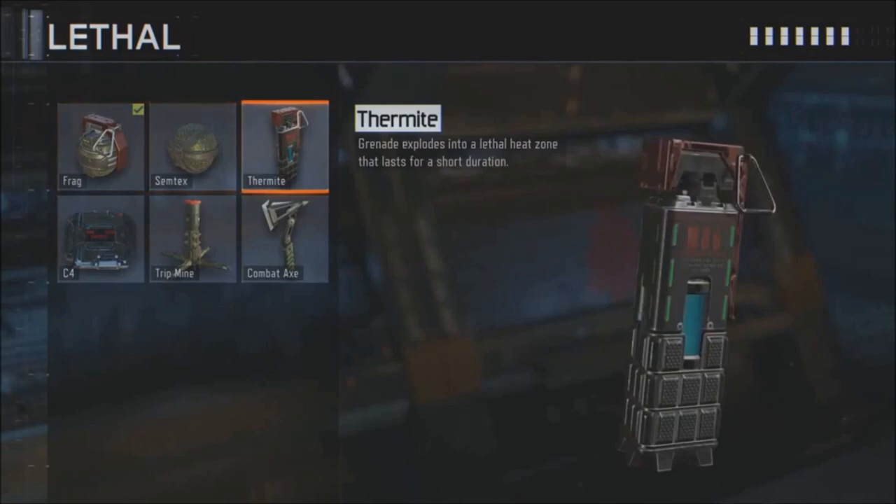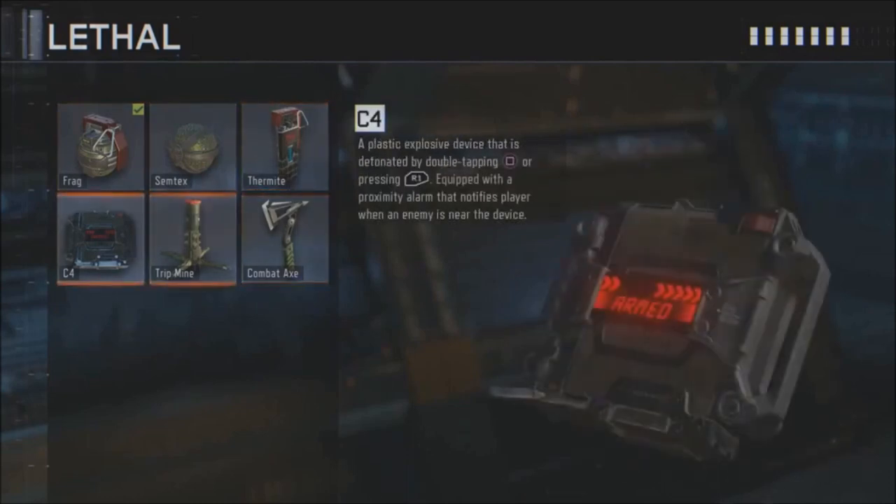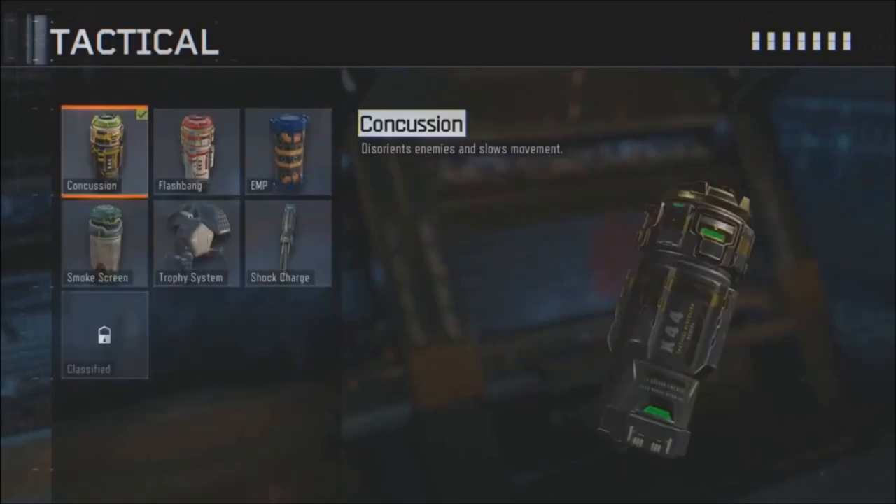Another piece of equipment I'd like to talk about is the Tripmine. The Tripmine is actually like a Bouncing Betty — a lot of people have been comparing it to the Bouncing Betty. So at least we can now protect doorways and stuff.